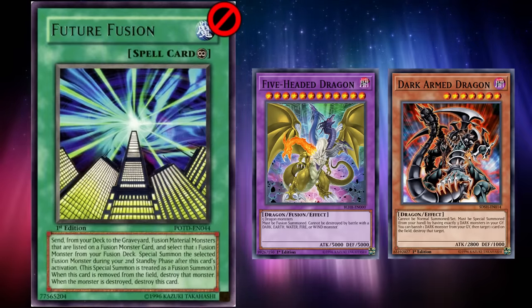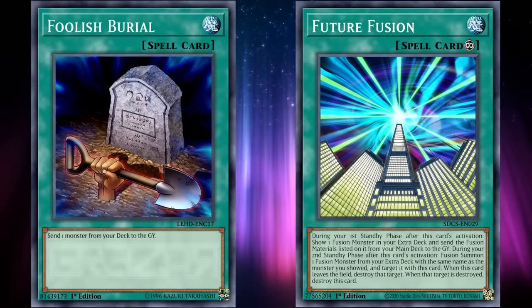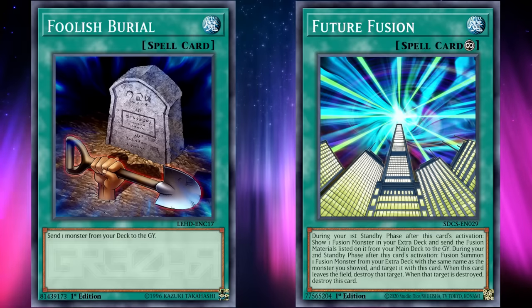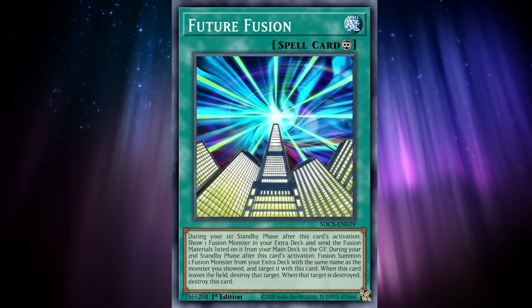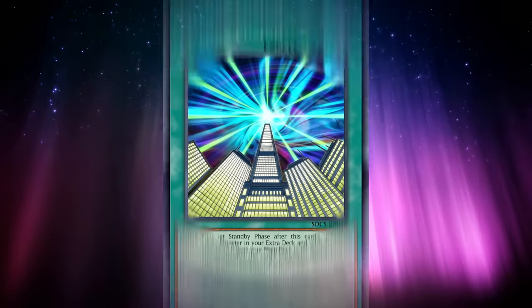Eclipse Wyvern let you banish any dragon from your deck so you could later add it back to your hand once you banished Eclipse from the grave, giving you a plethora of powerful search targets including format-warping Dark Armed Dragon. Unfortunately, after its time on the ban list, Future Fusion received an errata that meant it wouldn't grant you an immediate foolish — you now had to wait until your next standby phase to send those monsters to the grave, heavily nerfing both of its payoffs. But if you have the same patience as Zane, you can still technically use it to bring out your ultimate boss monster.